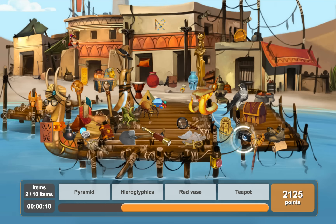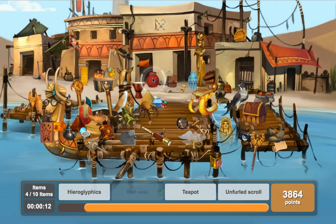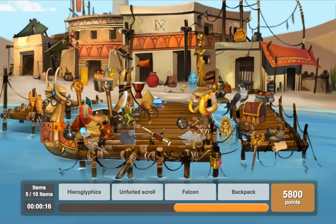So there's camera, lizard, pyramid, red vase, teapot, falcon - there it is. Backpack was over here - no, that's not the backpack, the backpack was further forward. There it is - that wee tiny thing here. Blue vase, unfurled scroll - where was it? Oh yeah, it's there. And hieroglyphics - there.